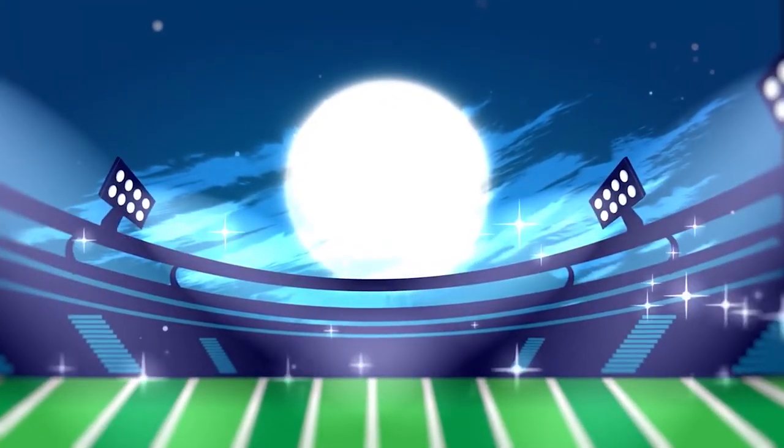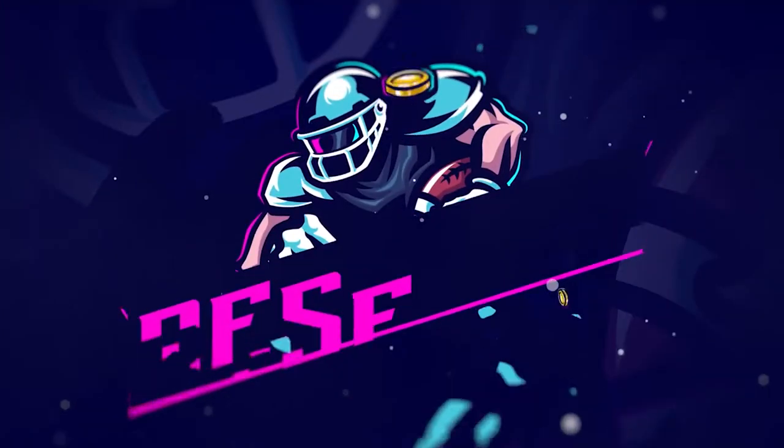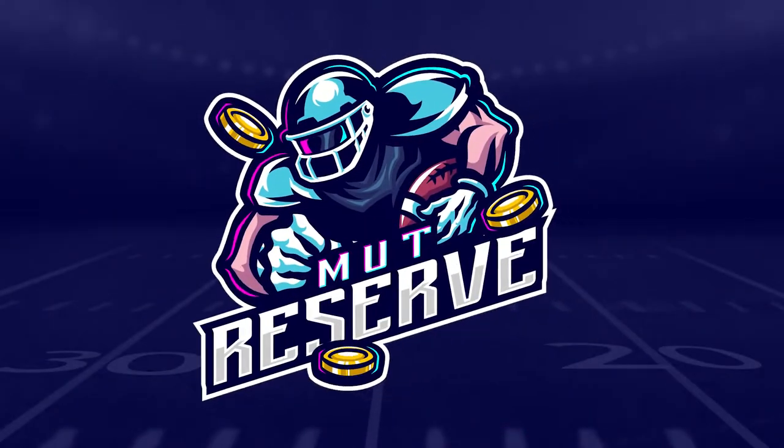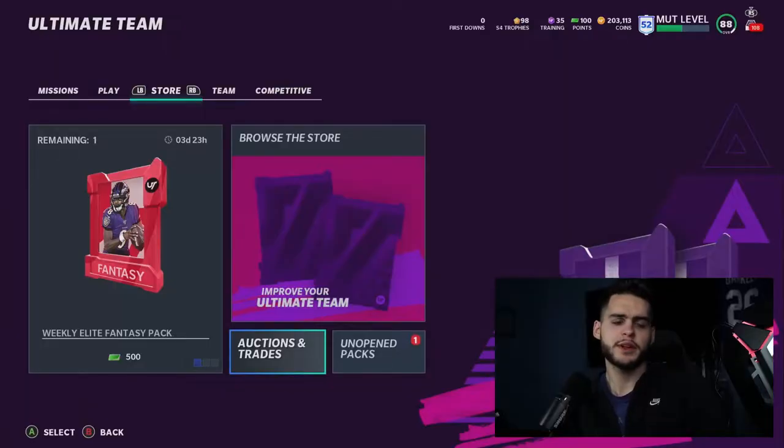Looking for cheap, fast, and reliable Madden Ultimate coins? Look no further than my sponsor MuttReserve. Head over to muttreserve.com, use code POODLE at checkout for 30% off your order. Do not waste your money on packs — skip the packs, head on over, and pick up some coins.